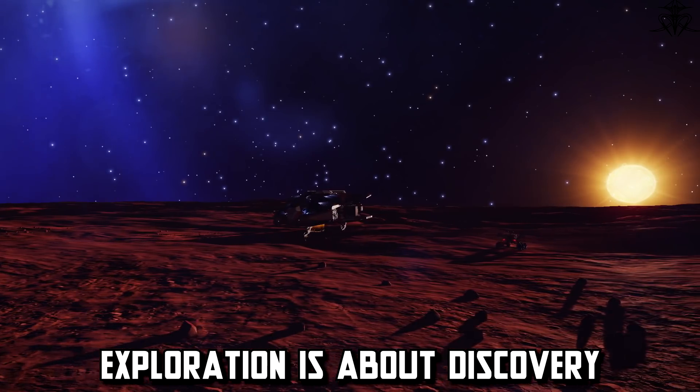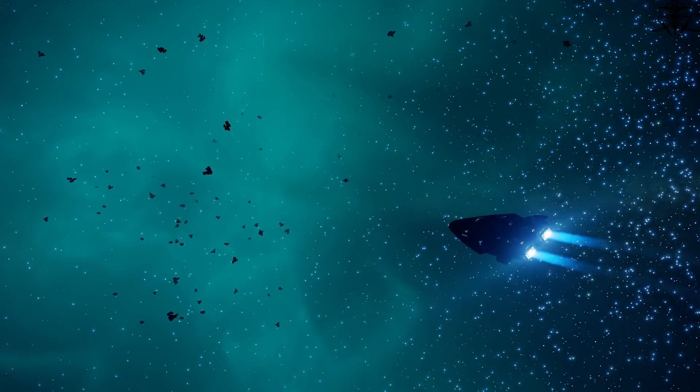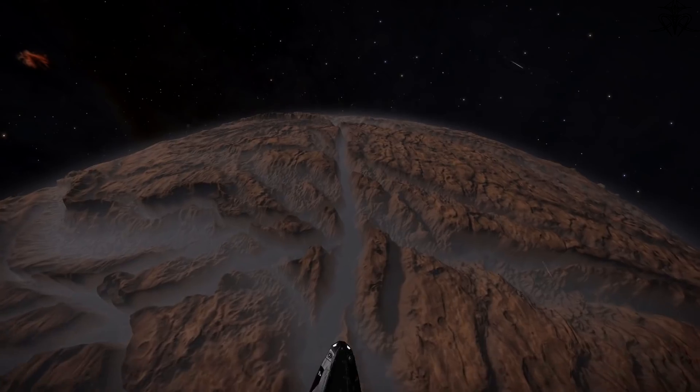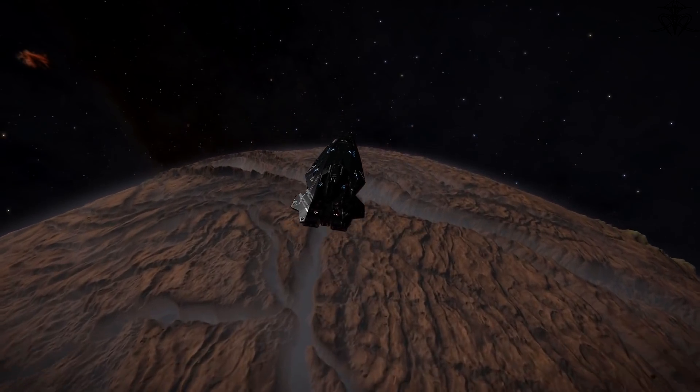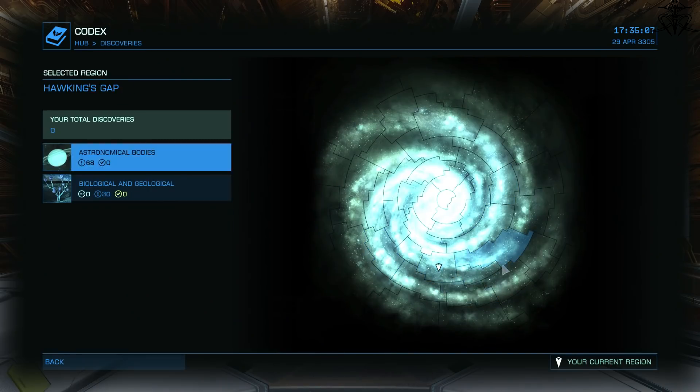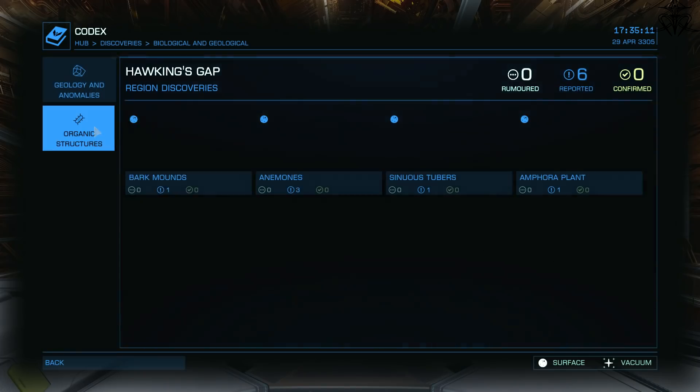Exploration should be about discovering interesting places and sites, not making money. Though that said, you'll be making more money than with combat anyway — yes, Elite is that unbalanced. Use the Codex; it offers you a lot of information, especially about interesting things you can see in the galaxy.